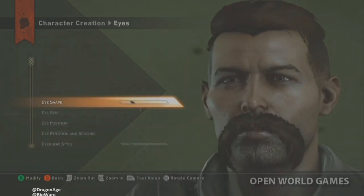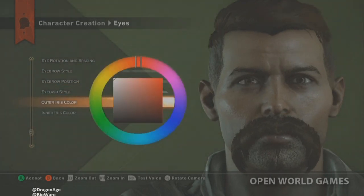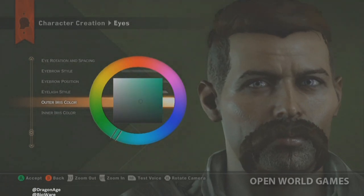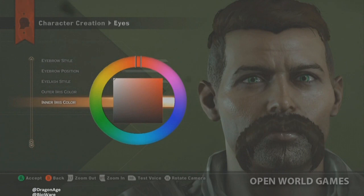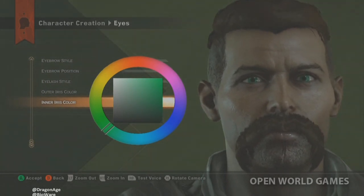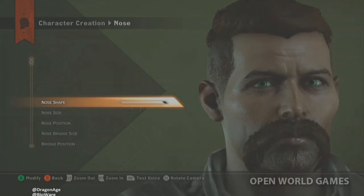Now into the color stuff, which is where it really shines. You start with general eye shapes you can modify, and then if you scroll down you can do the outer iris color and separately the inner iris color. Picking a general green hue, you can then fine-tune the exact saturation. So we've got really bright green outer irises and a different shade on the inner irises — that level of customization per iris zone is really cool.